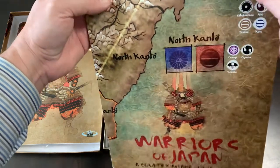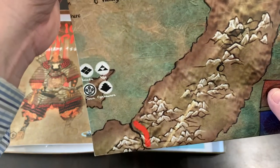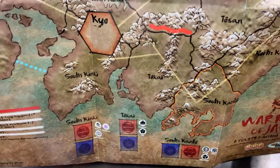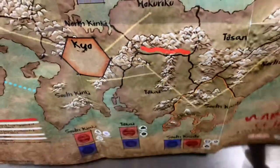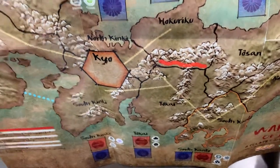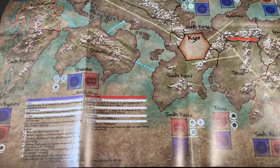Here's the map — it's a map of Japan. There's your sequence of play and your different turns. Your victory point track is up at the top, your victory point awards, and your samurai loss table.